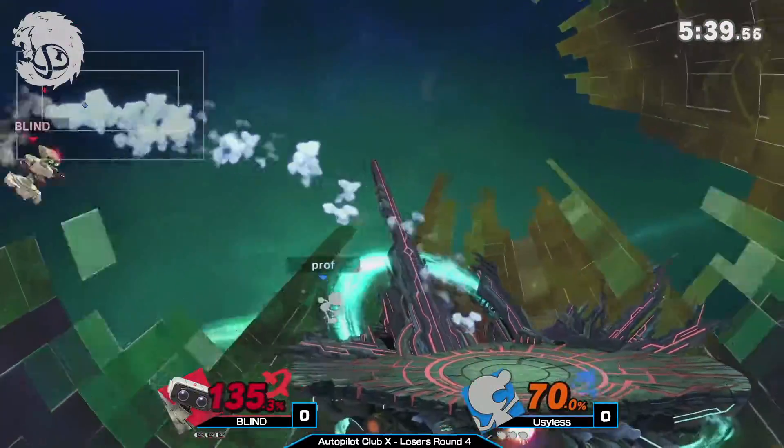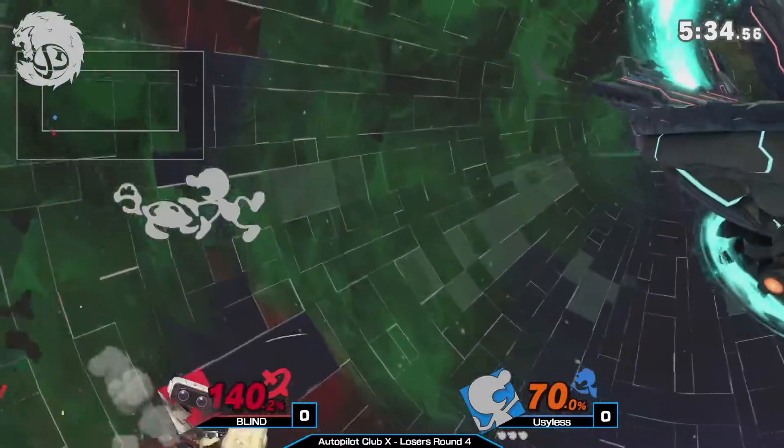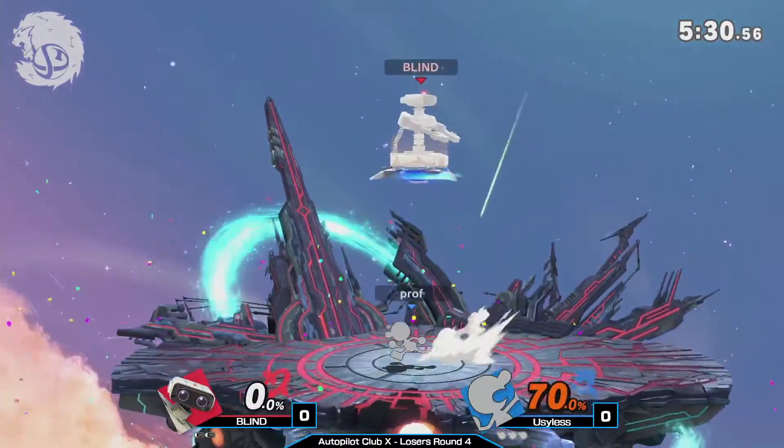These back airs — the question is, of course, how is Prof gonna get this kill? If he doesn't get it early with a down smash or an F smash, he needs to go for an edgeguard just like that with a back air off stage!